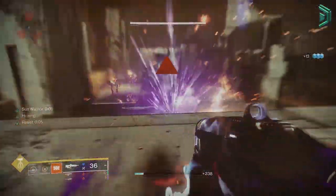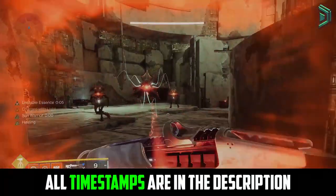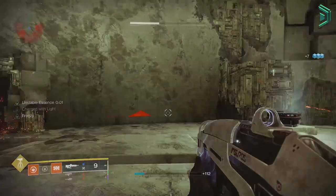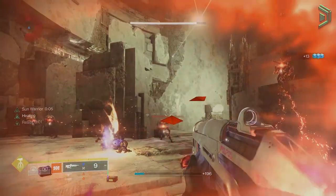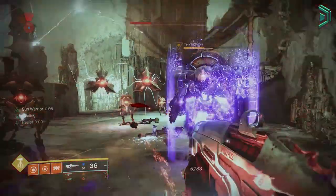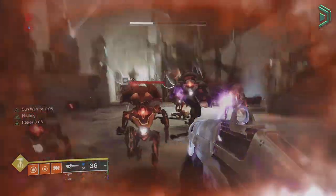This new Titan build lets you resist a stupid amount of incoming damage. You'll be able to survive things you really shouldn't survive, use solar abilities infinitely with a really fast cooldown, have constant health regeneration, and cause complete chaos by chaining explosive damage while improving weapon DPS with almost full uptime. In this video we're going over this new build, the setup, and your optimised loadout for end game PvE.